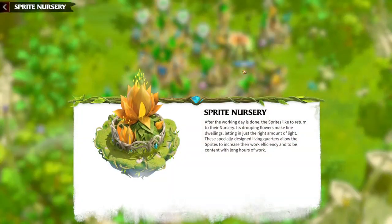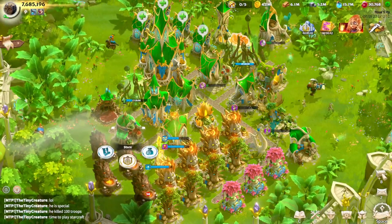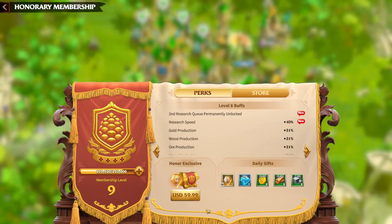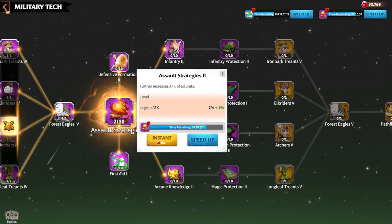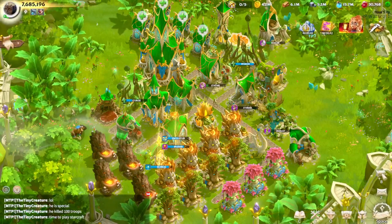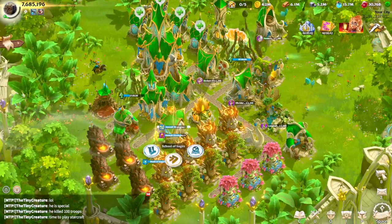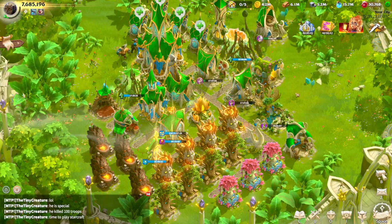In my opinion, it is important to get a second builder first. After that, I suggest grinding the VIP shop to at least level eight, because at VIP level eight you unlock the second research queue, meaning you can run two research items at once — that's really important. So: second builder first, then second research queue.